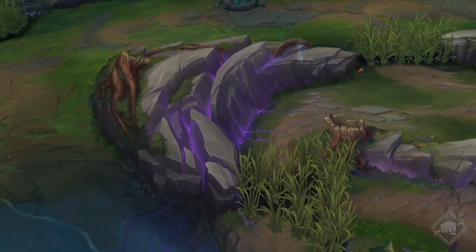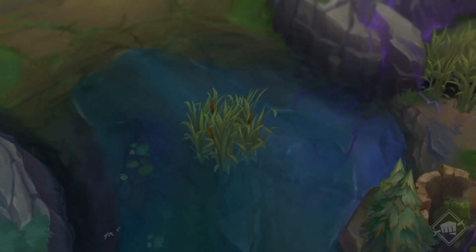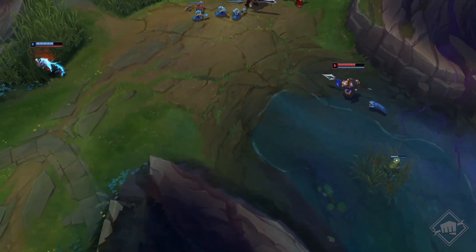Moment! Wo sind wir? Oh, auf der oberen Lane! Diese Mauern sind anders. Und sieh dir das an! Das hohe Gras ist jetzt in der Mitte vom Fluss. Damit lässt es sich nicht mehr so leicht aus dem Dschungel ganken, und Top-Laner können sich auf ihre Lane-Gegner konzentrieren.